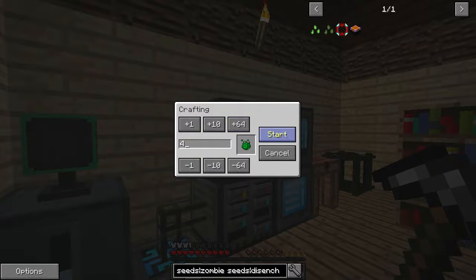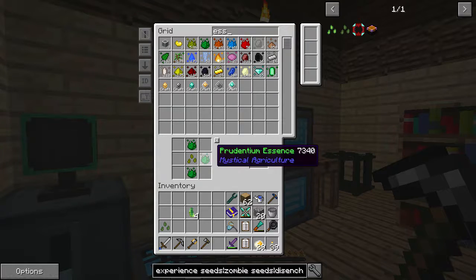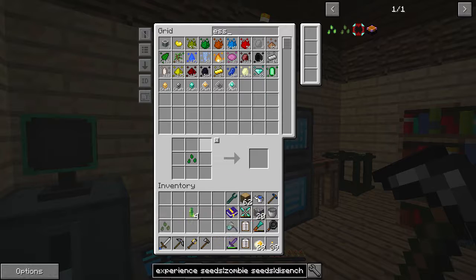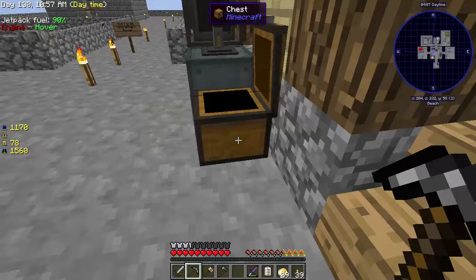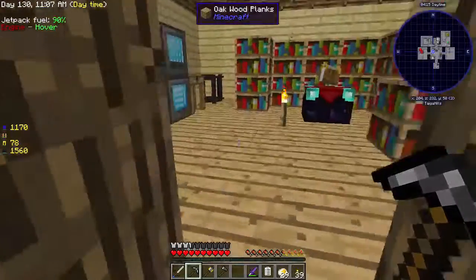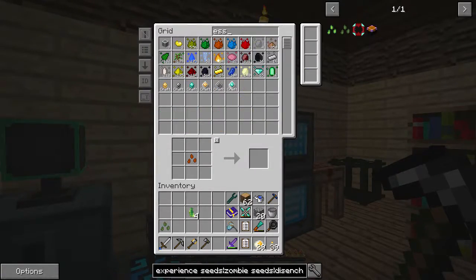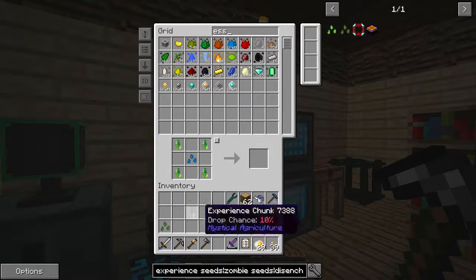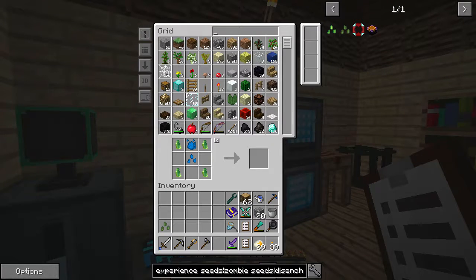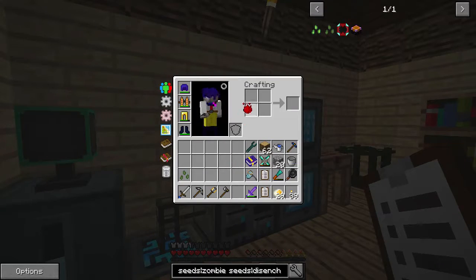We're getting really close to having Supremium armor, which is really powerful and would be really nice to have. There's the Tier 4 crafting seed — we just need to wait for the Supremium and we'll have that. That'll be another page done, and we'll continue getting more and more as we go. Let's go ahead and skip a bit and do the experience seeds too — we have those now.